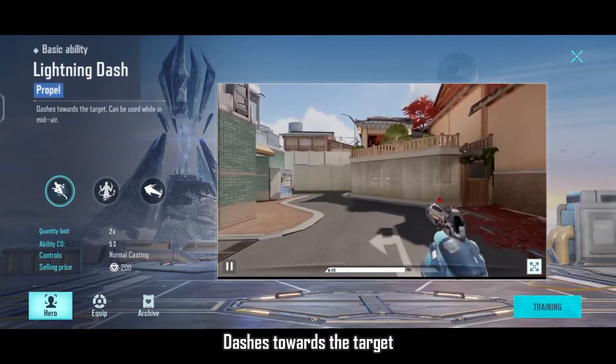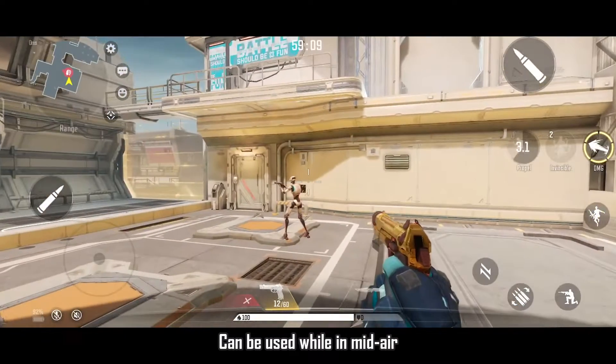Ability 1: Lightning Dash. Dashes towards the target. Can be used while in mid-air.